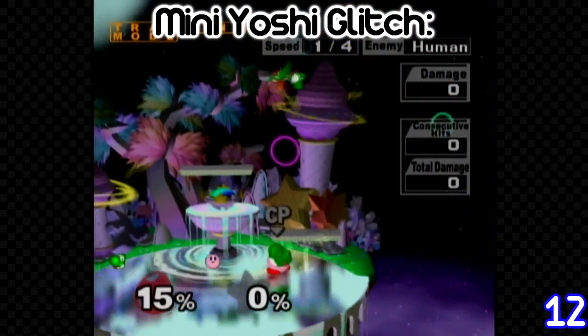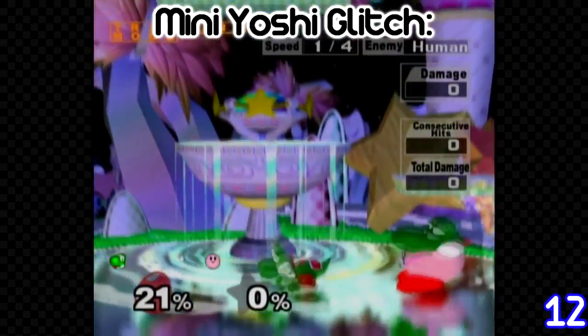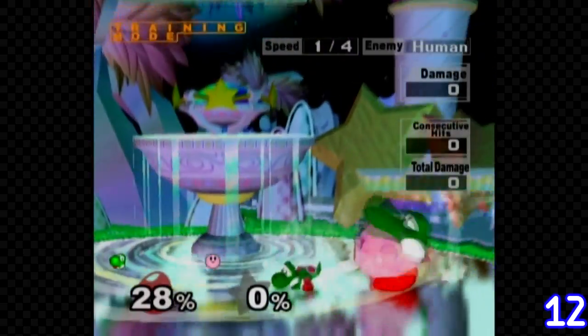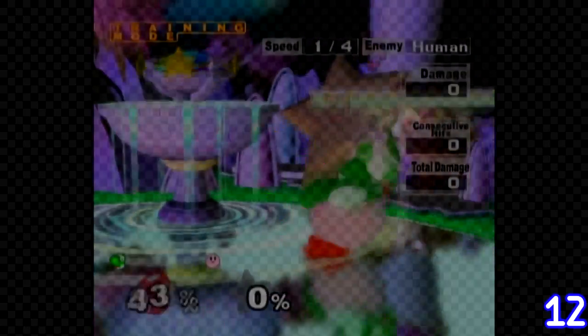Have Kirby get Yoshi's ability and use it on him. If you mash out of the egg extremely quickly, Yoshi will be slightly smaller when he breaks out. You can keep doing this over and over again until Yoshi is only a few pixels big.